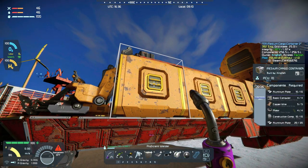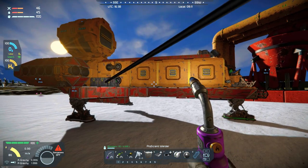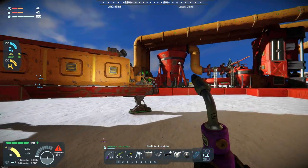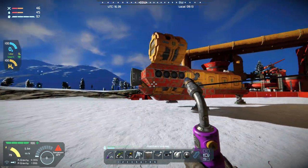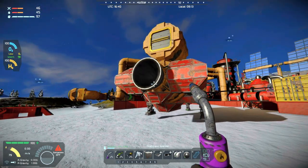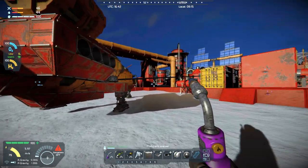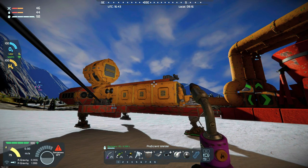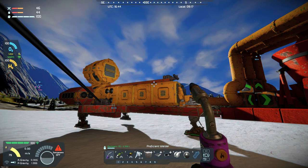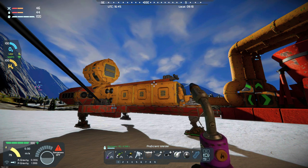I think what I want to do is run a conveyor off of here onto those two ports on each side. So what I'm going to try to do is repurpose this ship, add another hydrogen tank on top. I think this probably has enough power — it's just a matter of whether I can get enough hydrogen to get to space. Once we get to space, we're going to call it good.